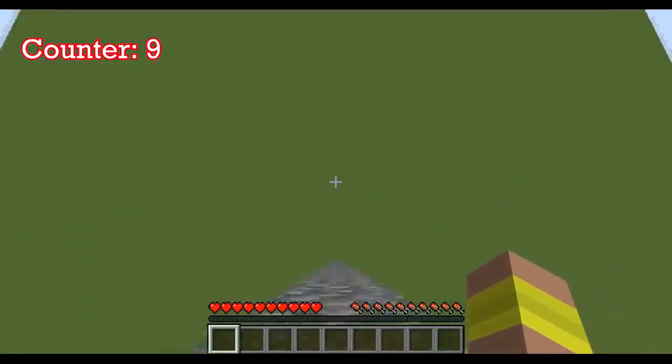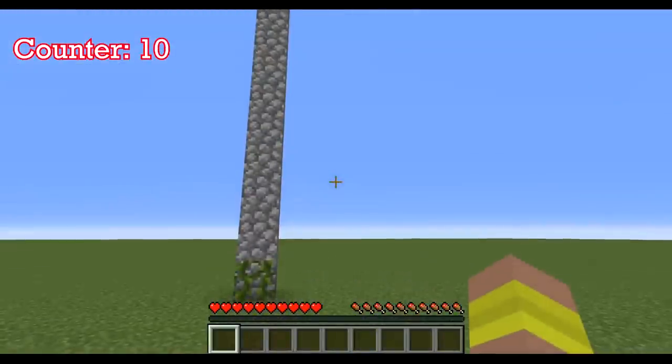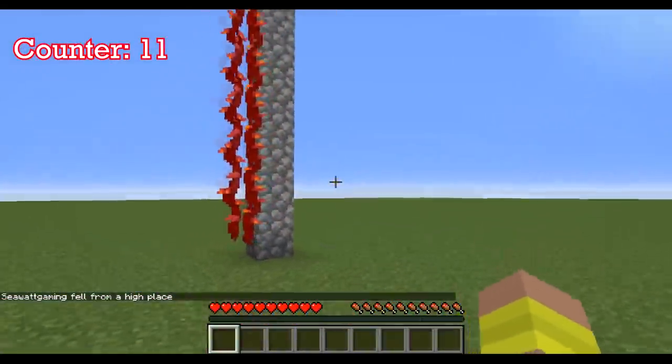Now we're getting into the plants portion. All you have to do is land on the vine and it'll cancel all your fall damage. This one was crazy hard to hit, but if you can get a crimson vine at the right angle, you can also cancel your fall damage.